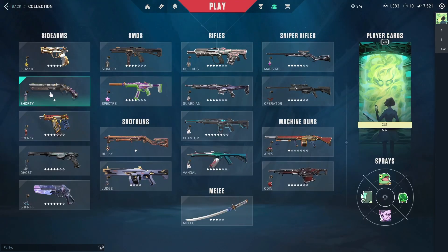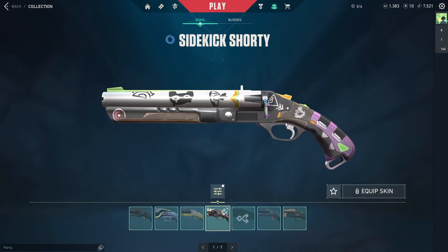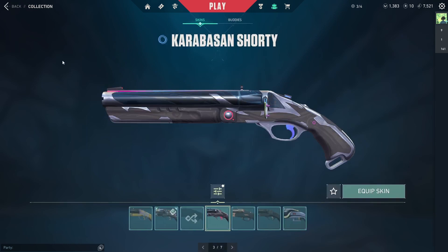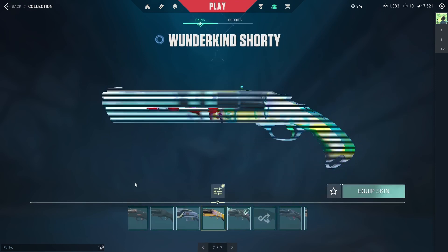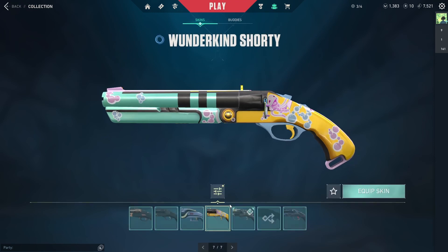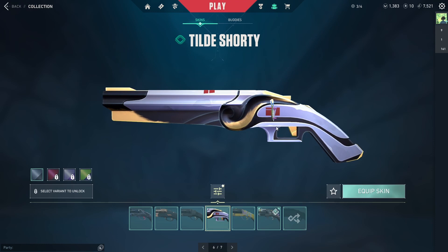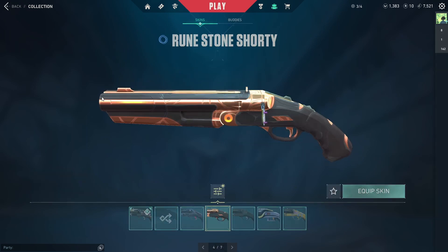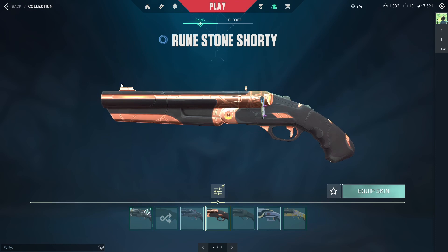That's it for my Classics. For Shorties, I don't have any purchased — all the ones I have are Battle Pass or agent skins. I have the Sidekick Shorty with the gecko buddy, Fade's Shorty, KJ's Shorty, the Tilde Shorty, and the Runestone Shorty — both Battle Pass ones.